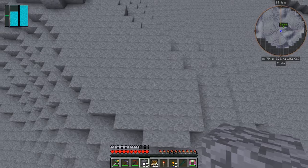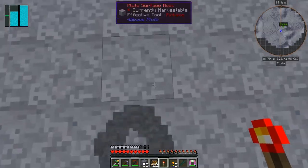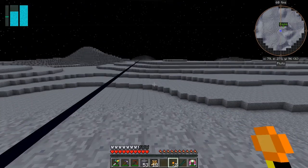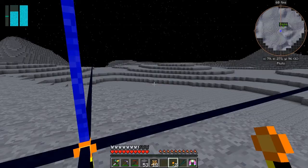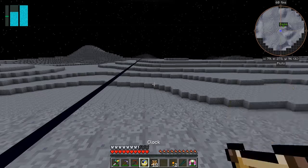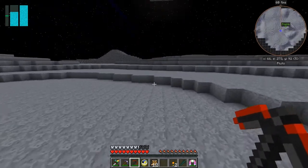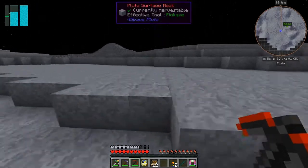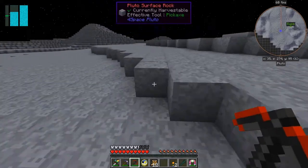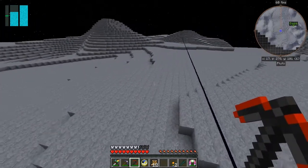I reckon around about here's good. Let's get the redstone torch out, put the marker down here like this. I think we'll go in this direction. It's still just about okay - with this pickaxe we should be fine, it gives us quite a decent speed. In fact, what I'll do is walk around there so we don't have to go through that.